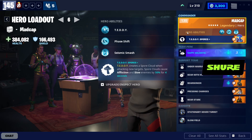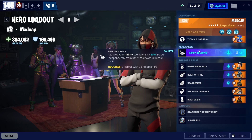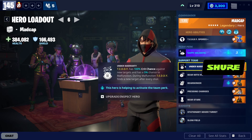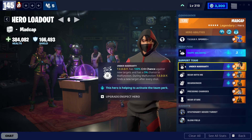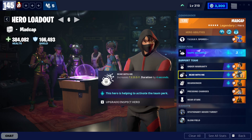Madcap is in Commander, already explained his perk earlier, and I wanted to see how he does as a lead. Happy Holidays is our team perk to reduce cooldown on abilities by 40%, which is a huge boost since the cooldowns are a little long — this helps save a lot of time. In the support team that activates the team perk, Jilly Teacup's Under Warranty perk synergizes super well with Madcap because the Spore Clouds only applies to new targets. Her perk gives a 100% crit chance on new targets and a 5% chance to change targets after multiple shots, so she is definitely a pick for this build. Another is Enforcer Grizzly, but I'm using Metal Team Leader because she has the same perk as his, which increases the Teddy duration.